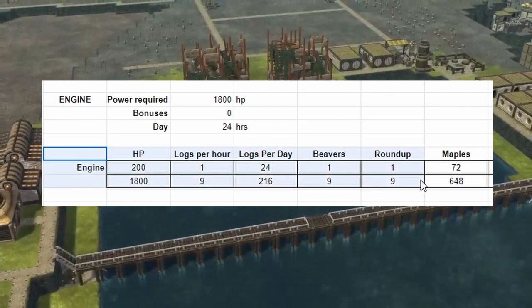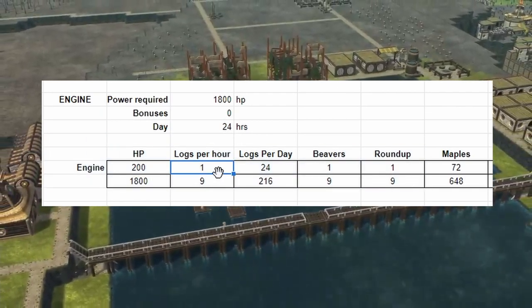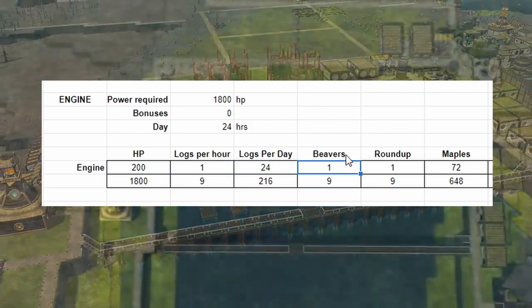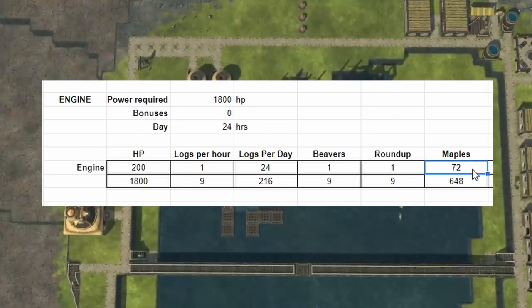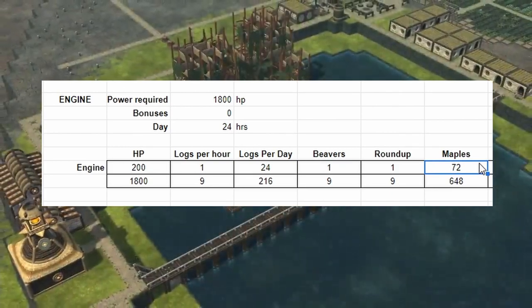Starting with the top half: one engine provides 200 horsepower, requires one log per hour, which means 24 logs per day. It also takes one beaver to operate. Scaling up, that means 72 maples need to be planted to sustain one engine.